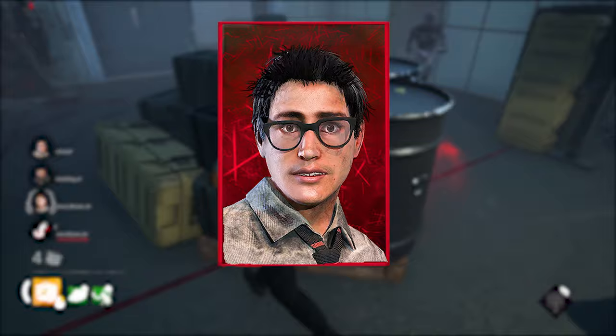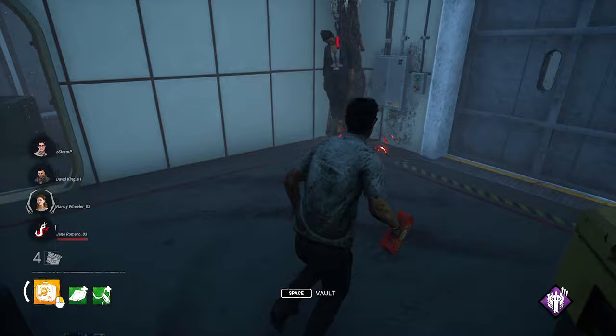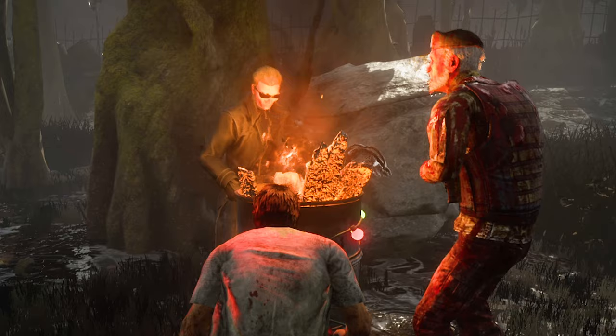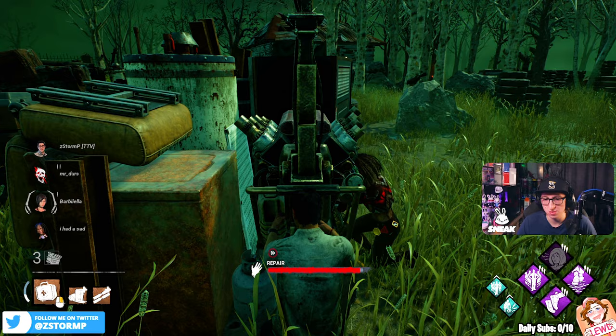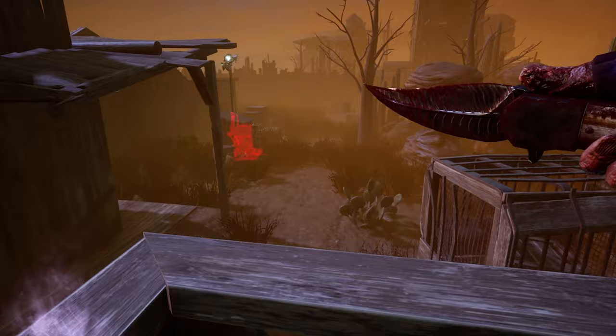Dwight Fairfield comes with Bond, Prove Thyself and Leader — some very interesting perks for sure. But the best perk in this category is Prove Thyself. This perk is extremely good, increasing repair speed by 15% when working with other survivors, which is really strong. If you want to crank out generators extremely quick with your friends, or to prevent the 3-gen setup and counter the current Gen Kick meta, this is your perk to go for.